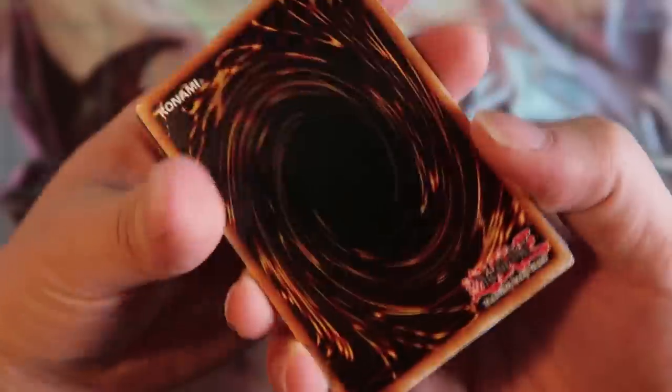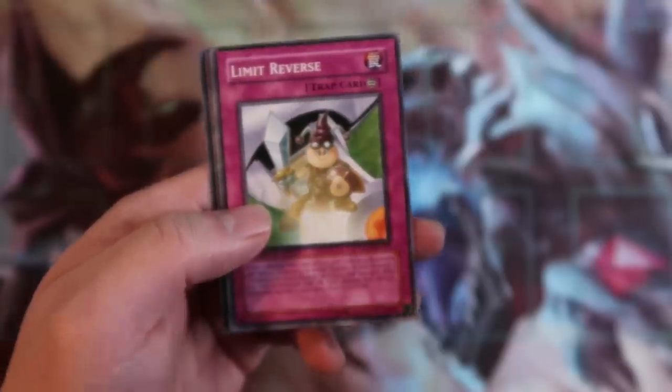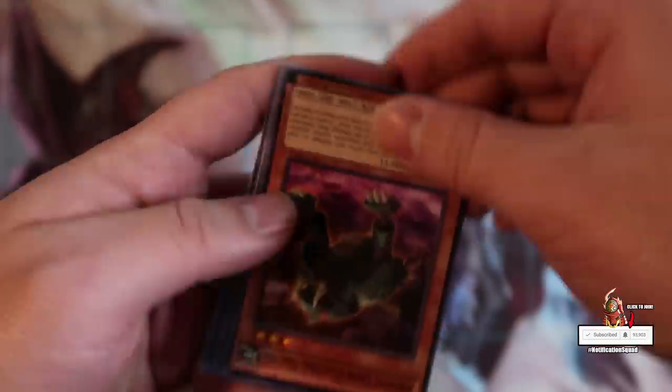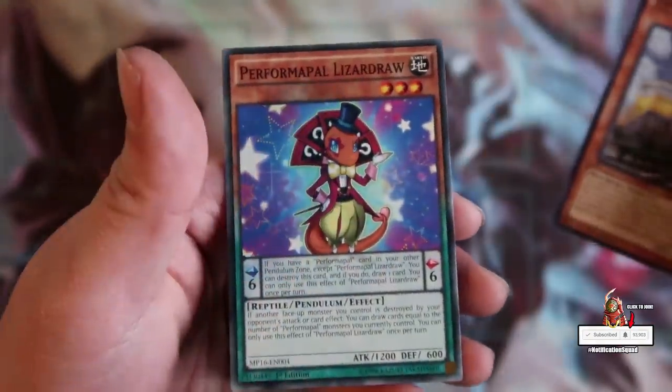Got a couple more packs to go. So we got Super Heavy Samurai Magyat. Medoche Waltz. Ignite Unite — these cards are everywhere, my apologies guys. Tri-Wight Pulse. Limit Reverse. Inzektor Howitzer. Typhoon No. 2. And Pilizoic Leon Chaolio. Nice. Next pack — okay, we got Revolving Switchyard. Climate Change. Ancient Gear Howitzer. Reject Reborn. Lunalight Reincarnation Dance. Cipher Etranjer. Heavy Freight Train Derricrane. And Pumprincess the Princess of Ghosts.